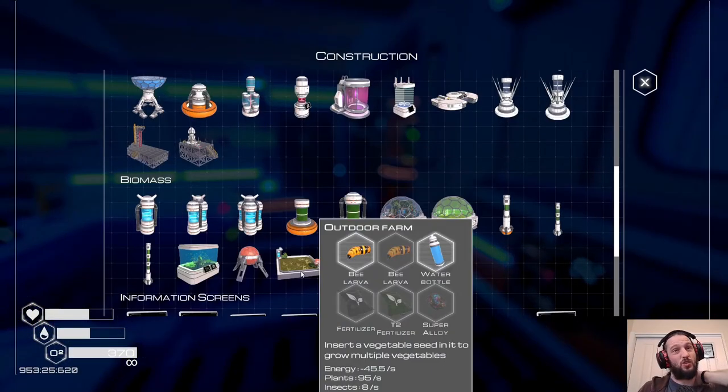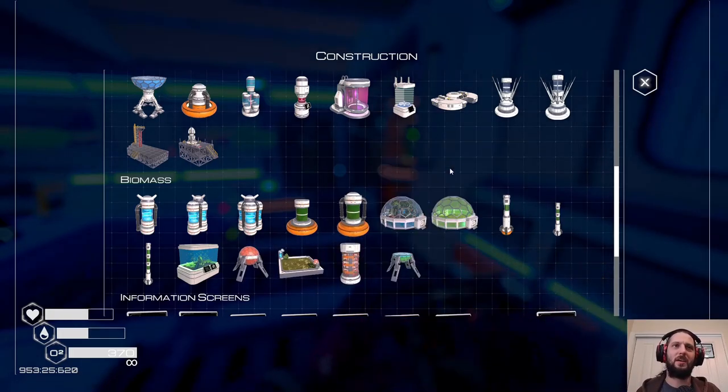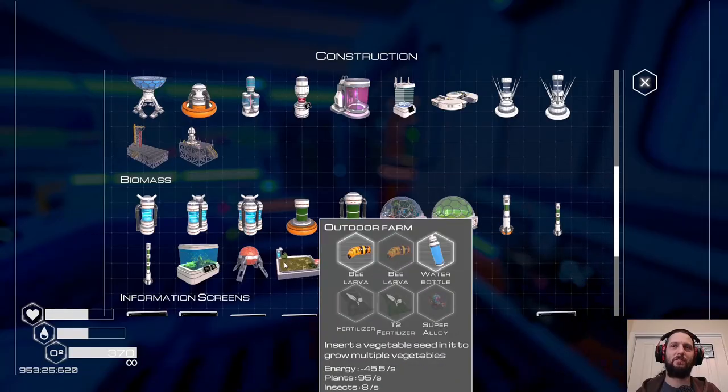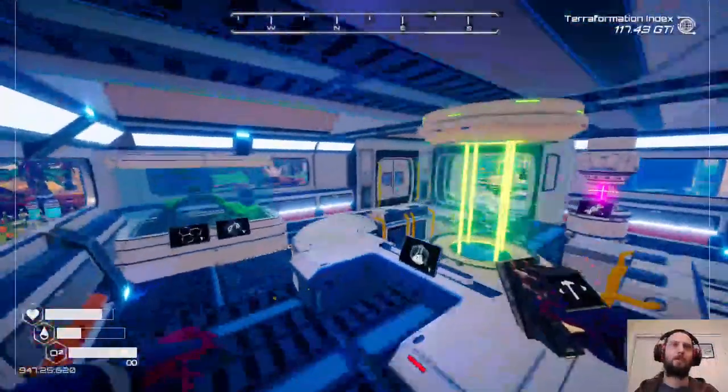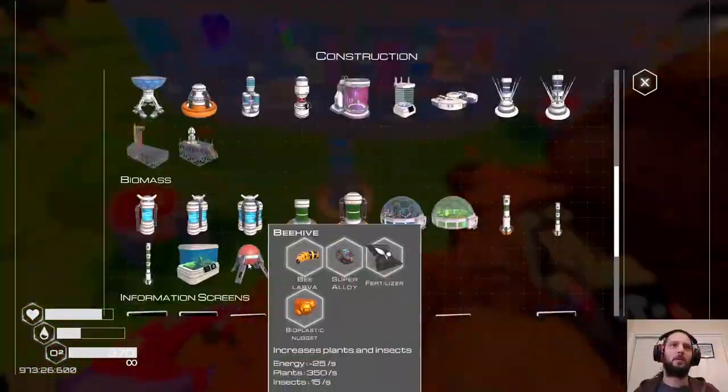We kind of want to put down two more farms to double our production of flour and cocoa. It just doesn't feel that worth it at the end of the day. I haven't been finding bioplastic nuggets in wrecks, weirdly — it's kind of annoying. Would have been nice to find a few more of those.